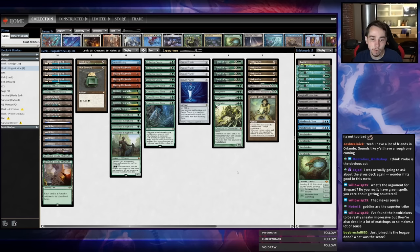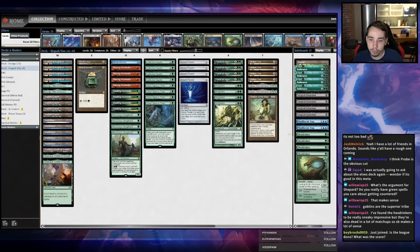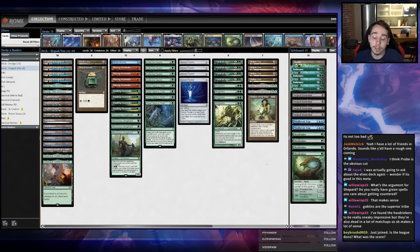Obviously you lose out on Hex Drinker's ability to beat removal or stalled board states. Instead of playing the Death Rite Shamans in the board, I'm going to put the Hex Drinkers in the board. I haven't gotten enough reps with Hex Drinker myself to know exactly how good it is, so we'll try both of them in this league and see how they do against the matchups where they're supposed to be relevant.